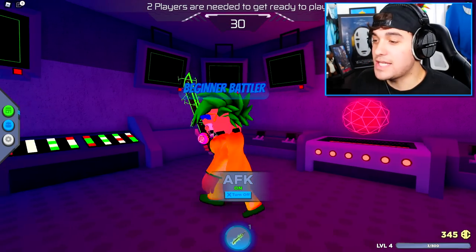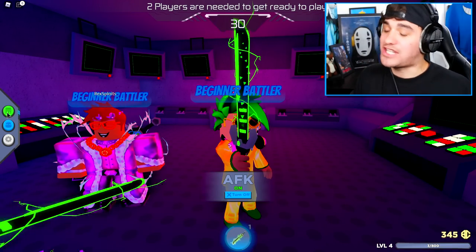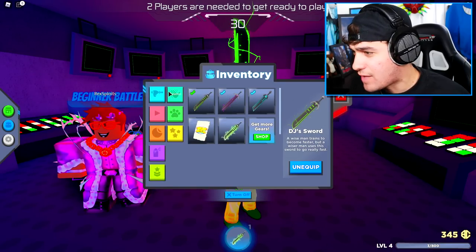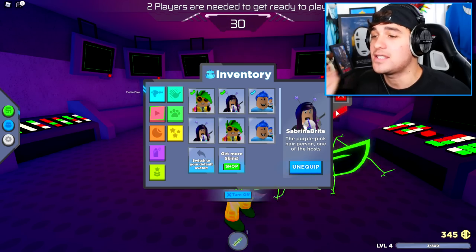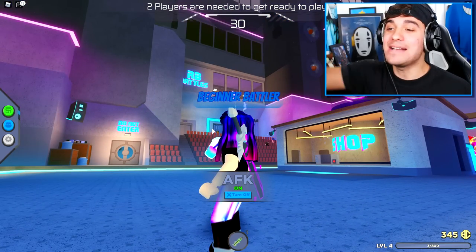This weird animation will happen — as you can see, we are charging up the DJ Monopoly sword. Once you've got your RB battle sword beautifully charged up like that, what you need to do is change your skin by coming to the inventory selection, going over to your skins, and equipping the Sabrina skin just like this.